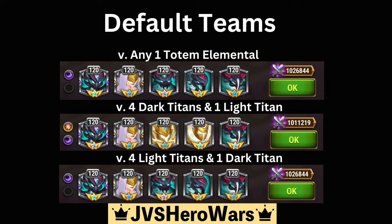Anytime you're facing a four dark titan team with just one light titan, you're going to be using Brewster, Rigel, Amon, Solaris, and Tenebris. The reasoning here is you're going to have the light totem and the dark totem available against the dark titans, and you're going to want to have both totems working in your favor.